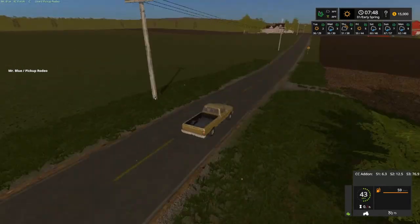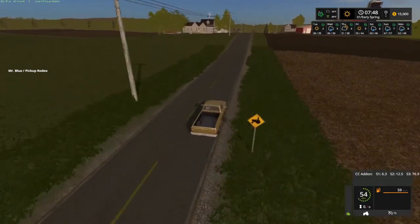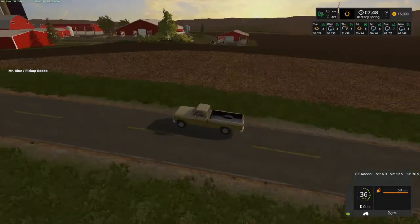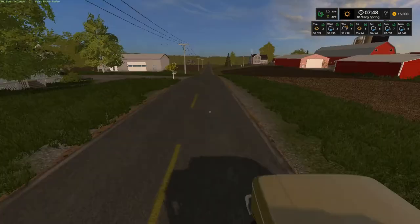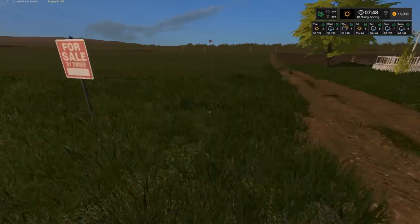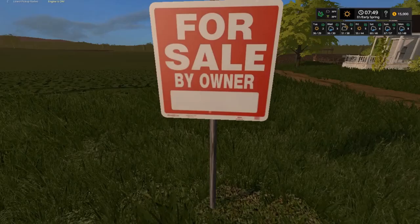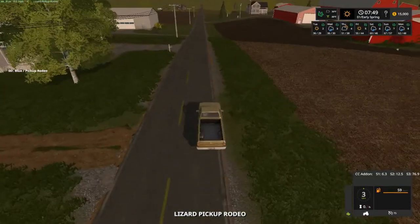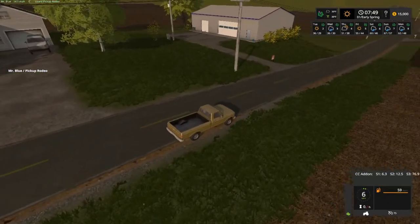There's a big old alfalfa field - it would be nice to have it, because that's probably how we're going to have to make our money, along with cutting trees down. Let's see how much they want for this - $200,000. It looks like there won't be any missions on the field.